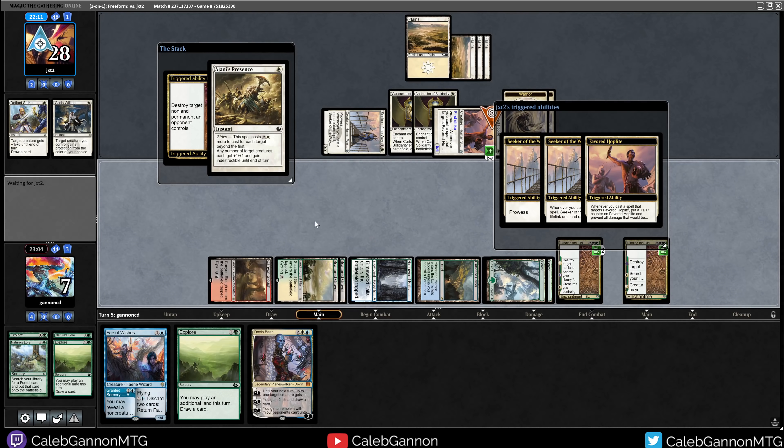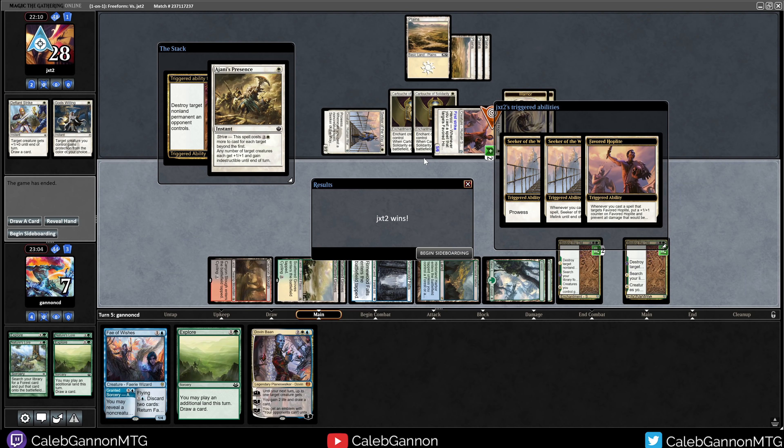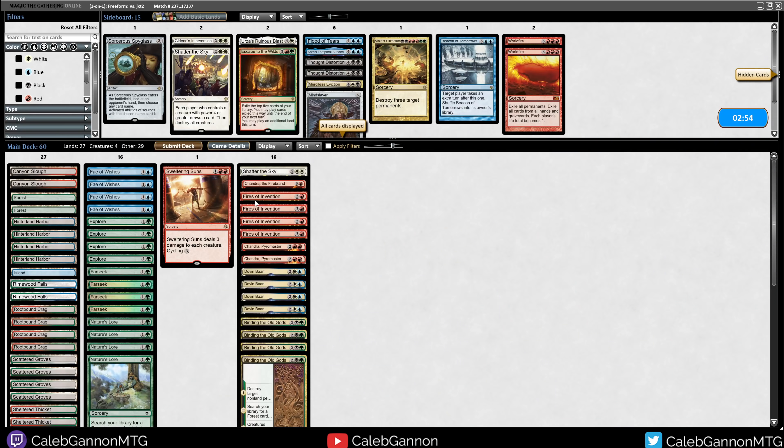We're dead. Well, that was the perfect draw for them — Johnny's Presence. Not too much as far as sideboarding goes, because I like having Shatter of the Sky in the sideboard. We'll just run it back. We just need more mana quickly, because they can't really protect themselves from Urza's Ruinous Blast or anything.